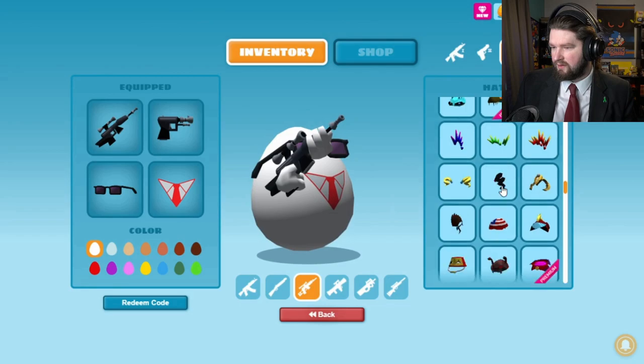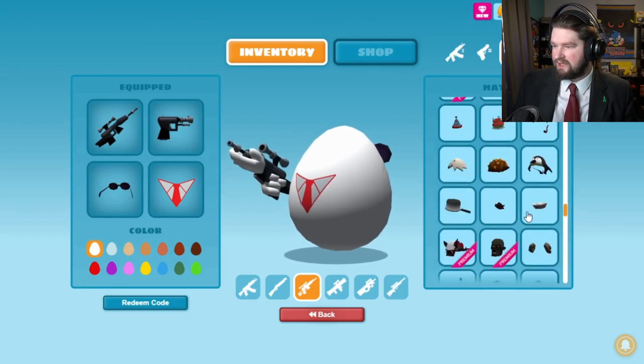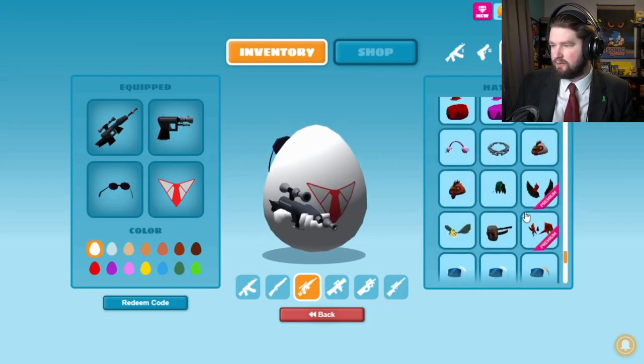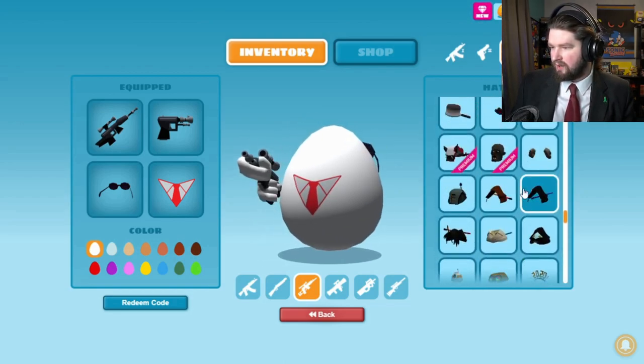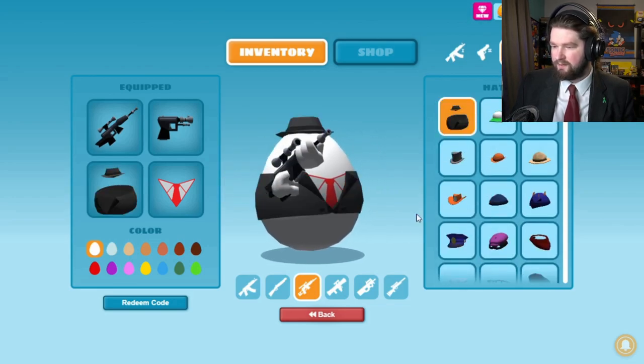Sometimes I wish you could stack items, because having the suit jacket with the sunglasses I think would look really cool. But it is what it is. Where's my suit jacket? Oh, it's up at the top. There we go. All right, so let's get in and play a little round.